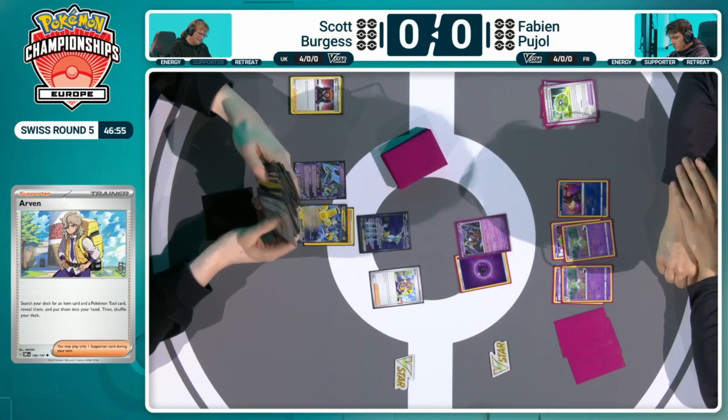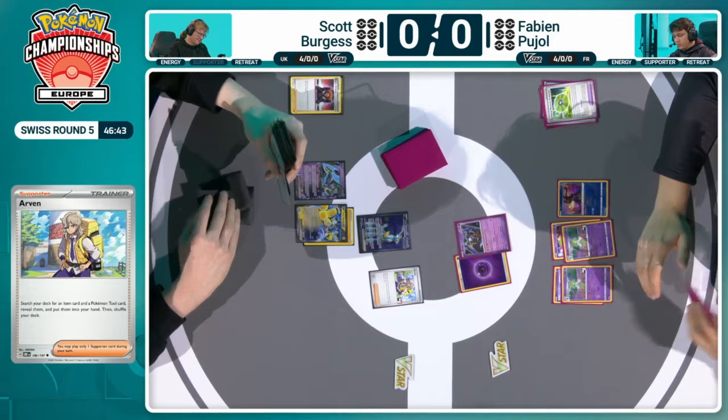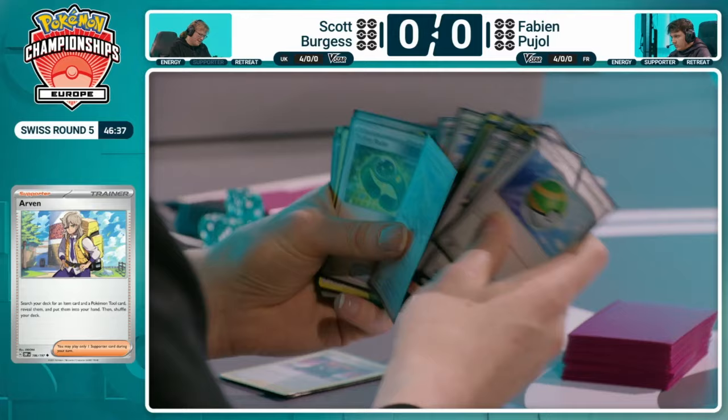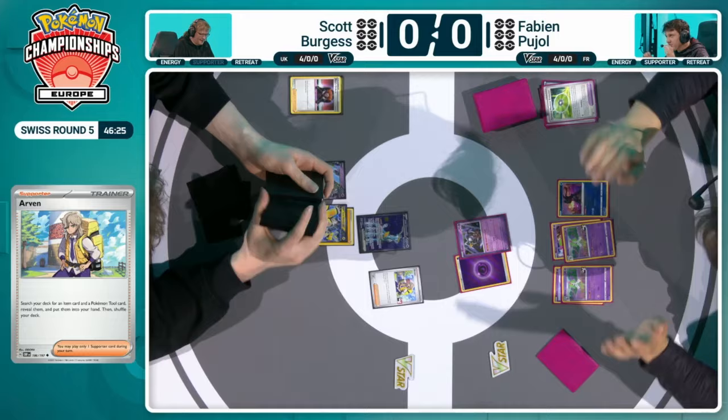If Scott's able to get energies attached to the Iron Hands EX as soon as possible, it starts to put Fabian on a bit of a clock — saying, I'm going to be taking two prize knockouts every turn if you can't deal with this Iron Hands EX. And powering it up with a damage boost as well as a Heavy Baton. It's the Future Booster Capsule selected there with the Arvin.